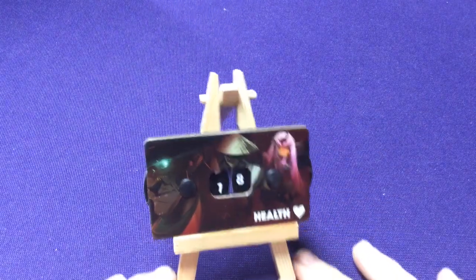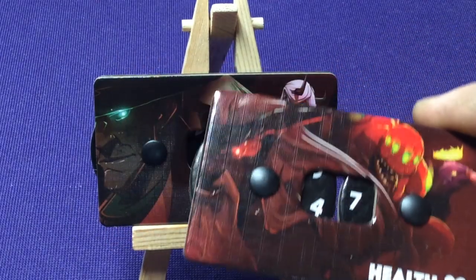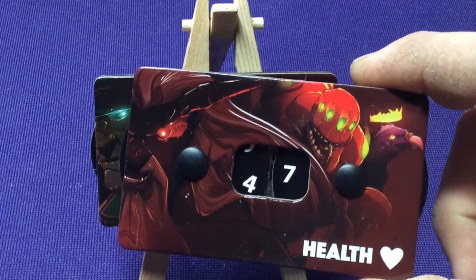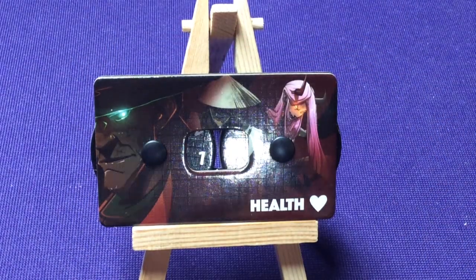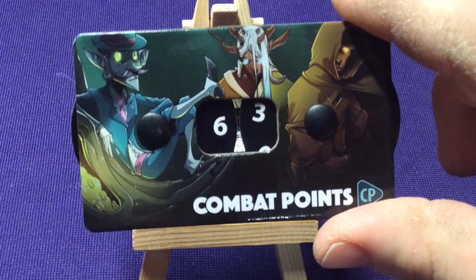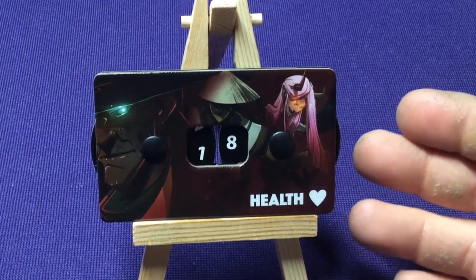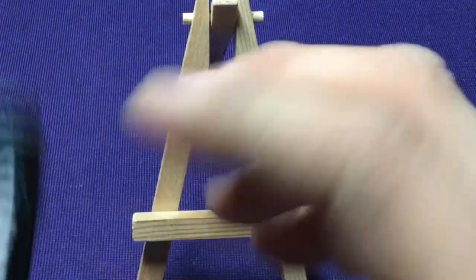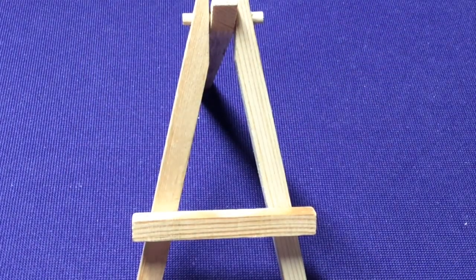First thing I want to look at is the 4 different health dials. They have one for each boss with a picture on them — Gunslinger, Barbarian, Fallen Monk, and Mad King. You're not forced to use any per particular character; they're just to track points. On the other side we have combat points. When you're playing as a boss or minion, you grab one of these counters to keep track of scores.